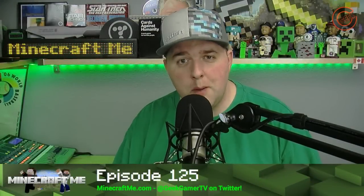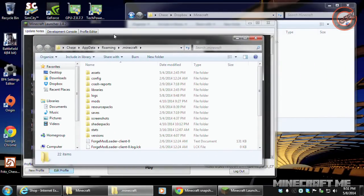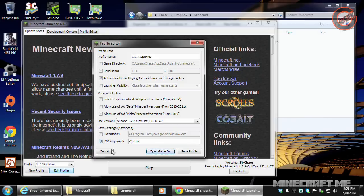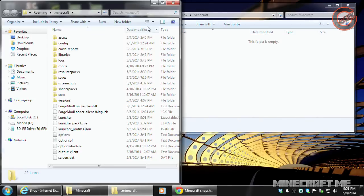Hey everyone, coming up this week on Minecraft Me, we're going to show you how you can use Dropbox to back up your saves and bring them wherever you go. So if you're going from PC to Mac and vice versa, we'll show you a very simple and easy way to make sure your saves are always backed up. We're also going to cover the Minecraft News of the Week, some great pack picks, and some special announcements. All that and more coming up.